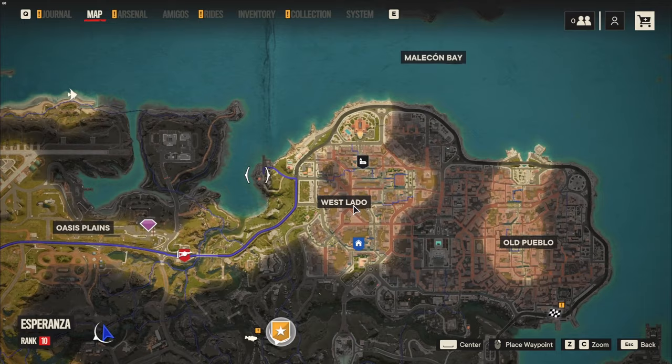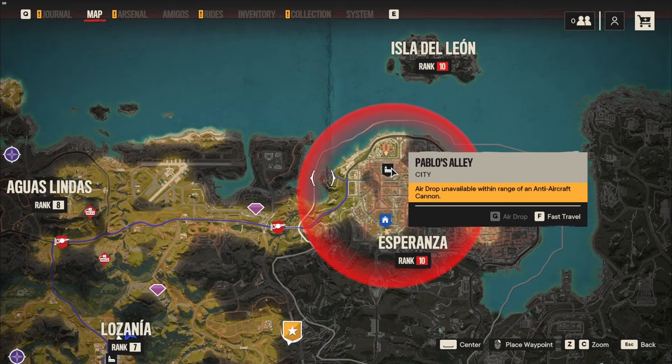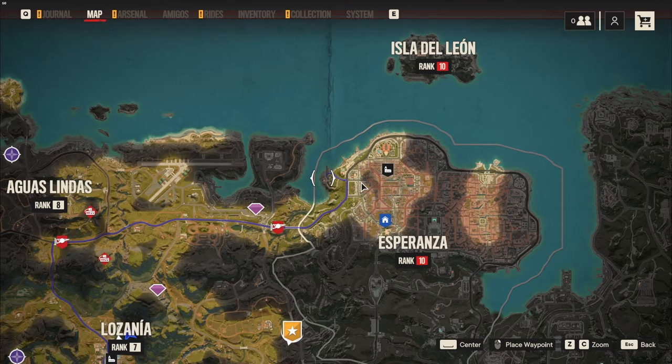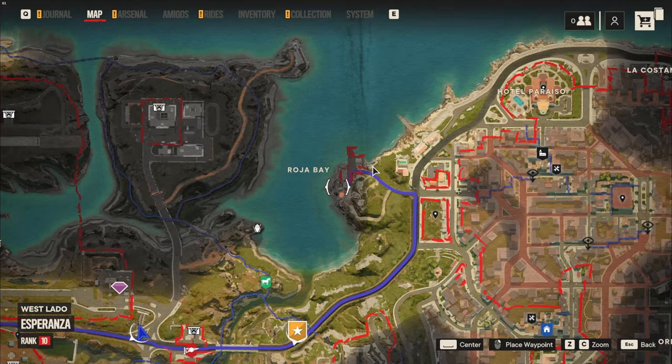We need to go to this little spot in Esperanza. Do be careful because Esperanza is rank 10 — super difficult enemies here — so I want to stay nice and stealthy. Do not fly here, because this anti-air cannon will shoot you down even if you are gliding in on your wingsuit. Trust me, I figured that out the hard way, so we're gonna have to drive here, or possibly take a boat.